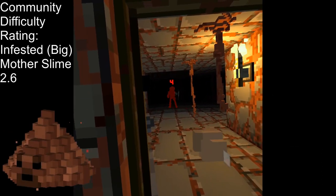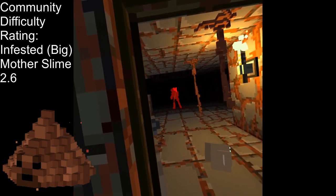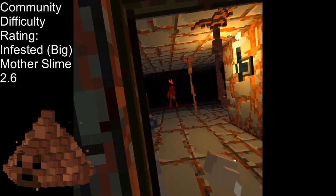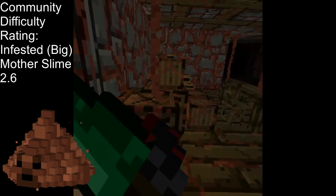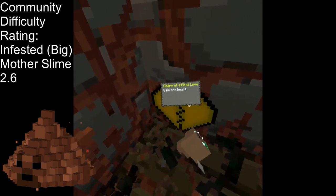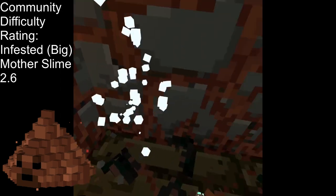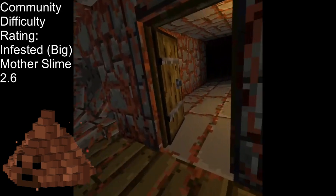Infested mother slimes, more commonly referred to as big slimes, are similar to their counterparts in the fact that the threat is in the two slimes they spawn after death. Getting a bullet slime to spawn can lead to a fast shot and a frustrating bit of damage. Pushing them into the void can bypass this, but there must be a void present for you to push it into for this trick to work.